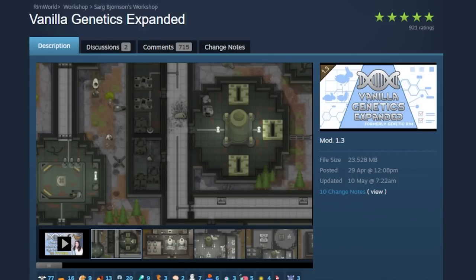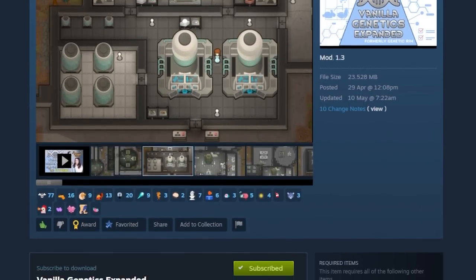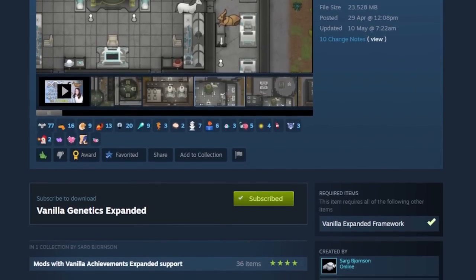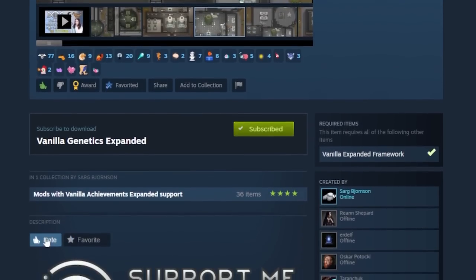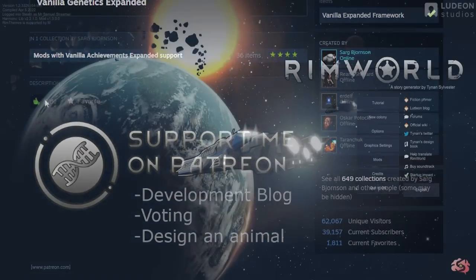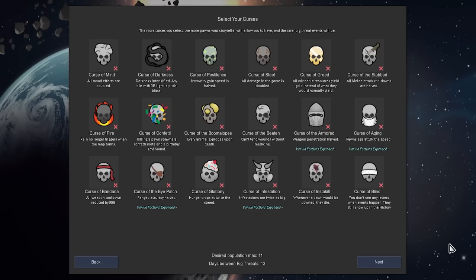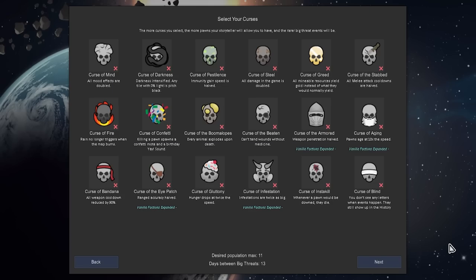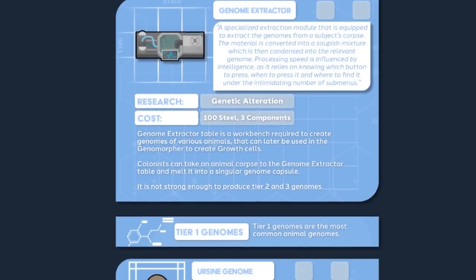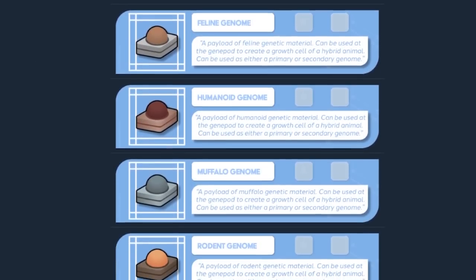I wanted to play Vanilla Genetics Expanded, a mod that is very nostalgic for me given that my third ever series was Genetic Rim on the channel. It was the first ever proper modpack that I built for sure. This took on a frightening life of its own, and I'm quite excited to share it with you. Even though the drive of this modpack is to play and experience Vanilla Genetics Expanded, it became a much wider modpack in small ways.